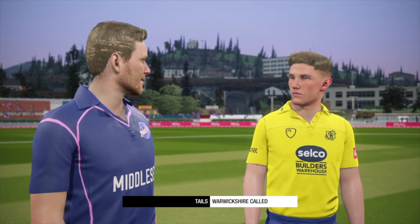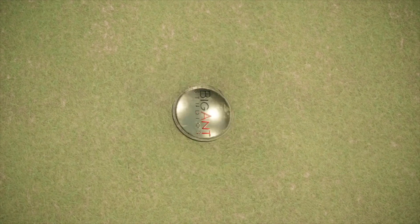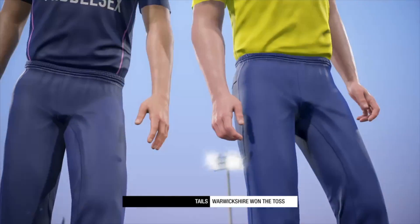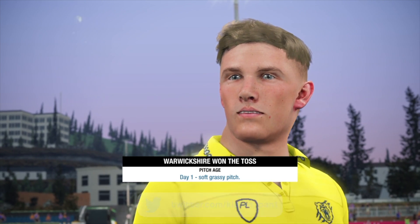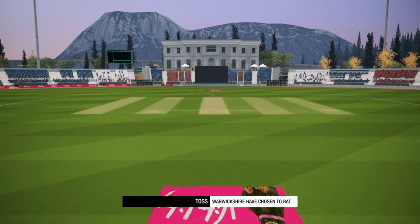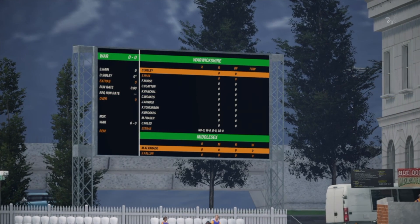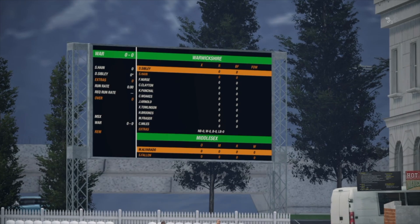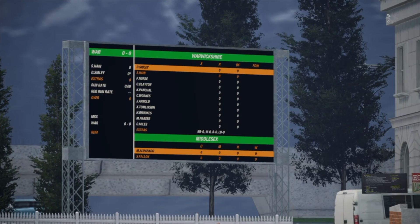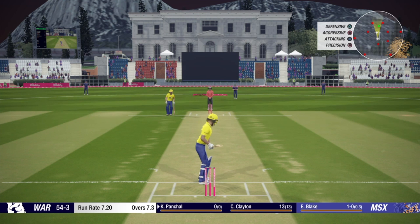Middlesex have World Cup-winning captain Eoin Morgan in their team. We've called the toss - it is tails, and tails has never failed! If you ever have to toss a coin, always go for tails. Another soft, grassy pitch and we're going to have a bat, setting a score. We haven't done too well setting scores - we've often done better chasing. We're coming in in the eighth over at 54 for three, having lost some early wickets.